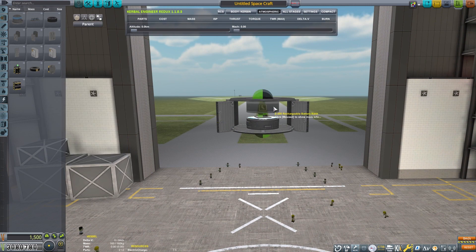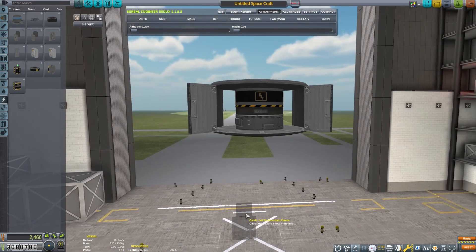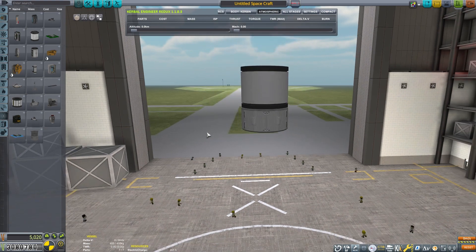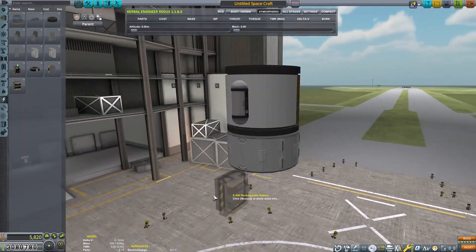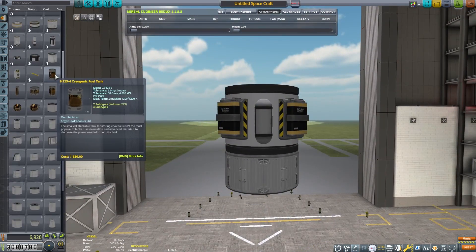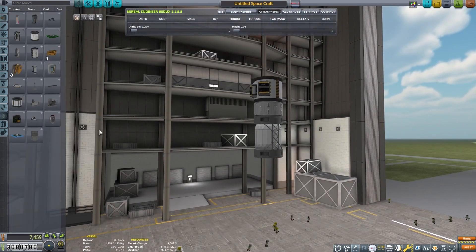We have these different ScanSat parts that we can use and start scanning the planet. So let's go ahead and put together a satellite for this purpose. We need, obviously, battery, reaction wheels, some solar panels. We're going to load this thing full of experiments because I'd like to get as much science out of this mission as possible. I'm not getting any contract missions so far for this, so I want to get as much use out of it as possible.